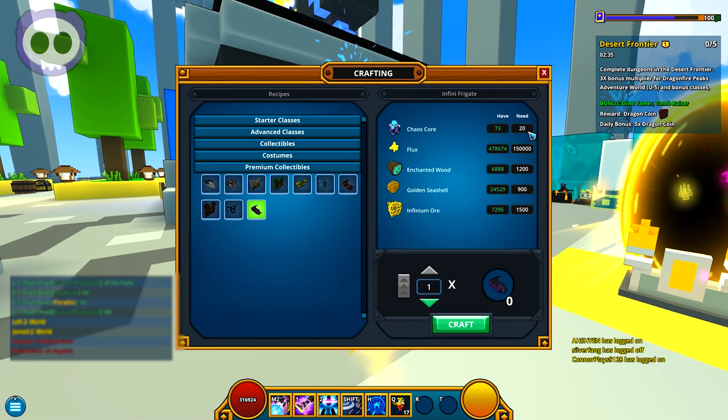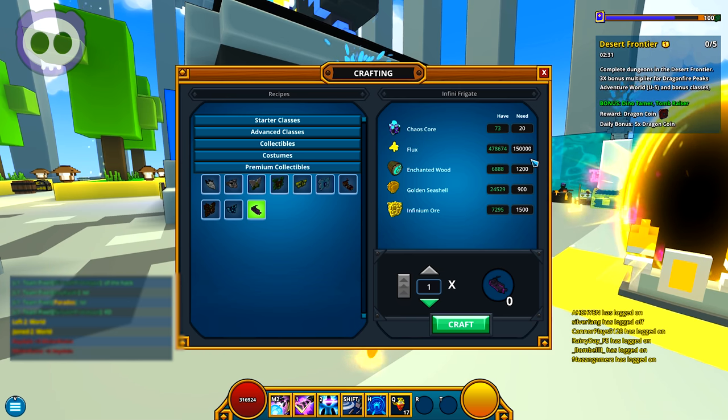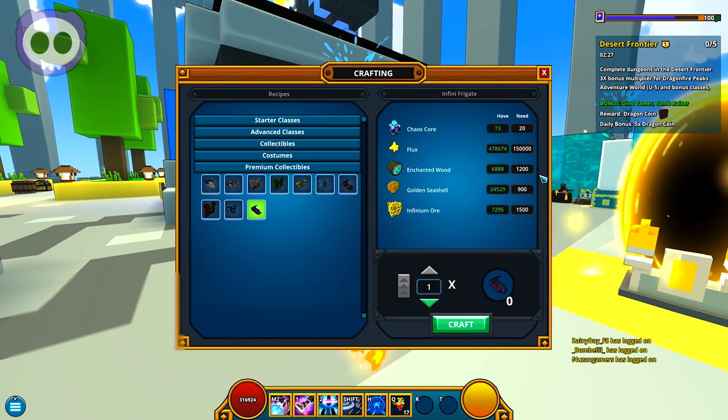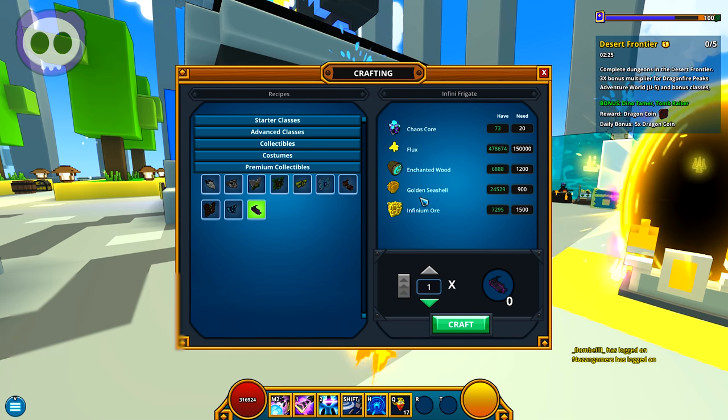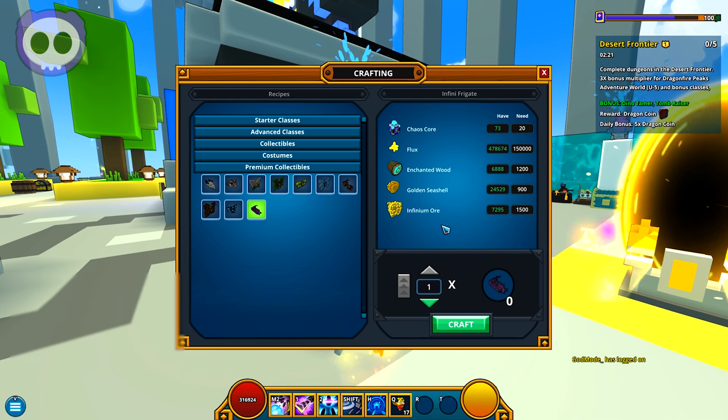Here's the crafting components: 20 chaos cords, which is pretty steep; 150k flux, which is insanely overpriced for a boat; 1200 enchanted wood, which is difficult for most starting players; 900 golden seashells, that one's super duper easy; and 1.5k infinium ore, which is difficult depending on how you look at it.